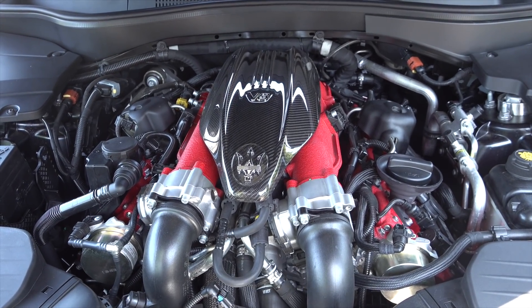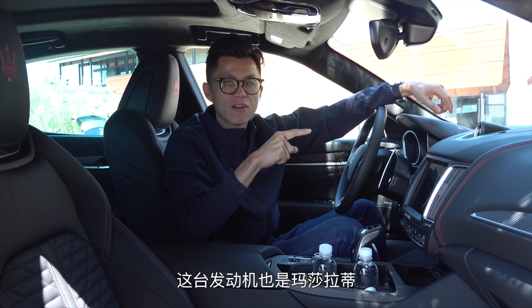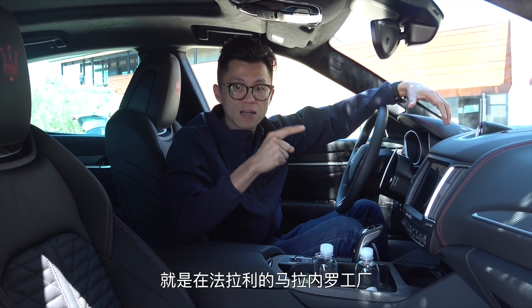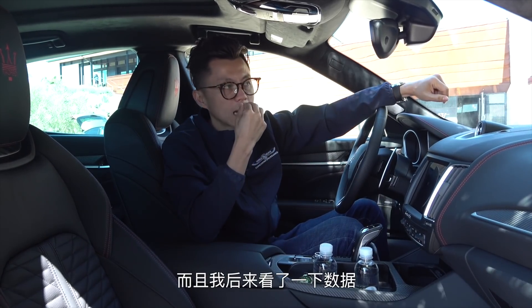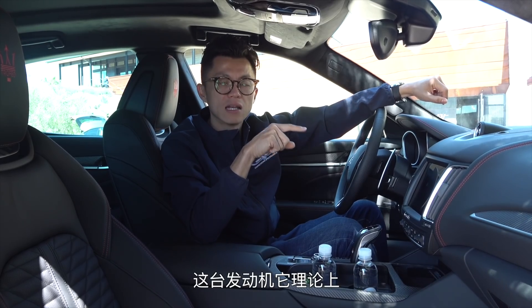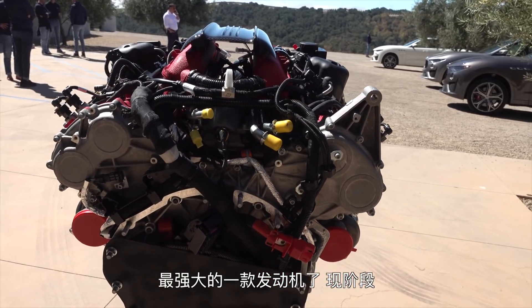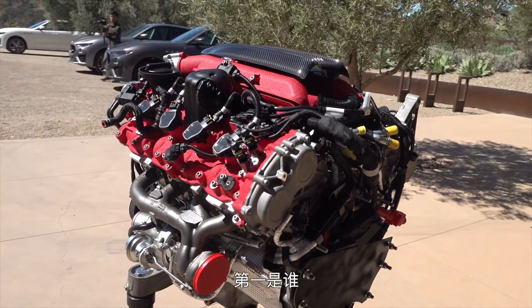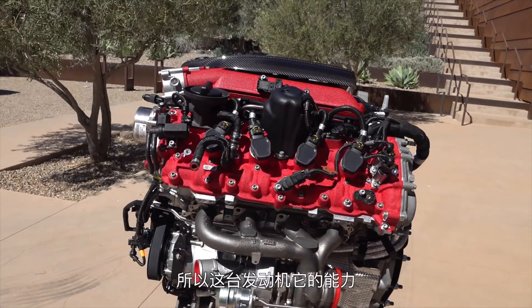The key highlight is the V8 engine itself. The Trofeo produces a maximum output of 590 horsepower and 730 Nm of torque. This engine was co-developed by Maserati and Ferrari, and is actually manufactured at Ferrari's Maranello factory before being installed in this car. Based on the data, this engine is currently the most powerful unit in any Maserati in production. Looking at all of Maserati's history, it ranks second — behind only the legendary MC12's V12 engine.